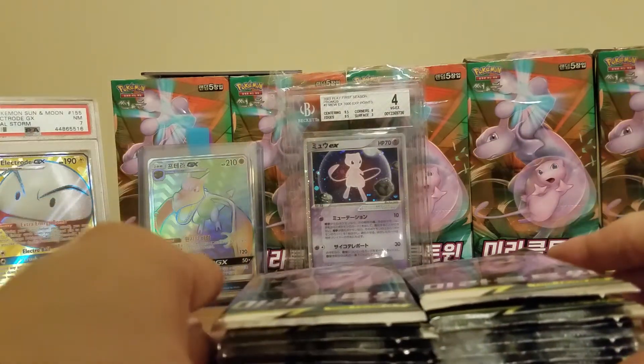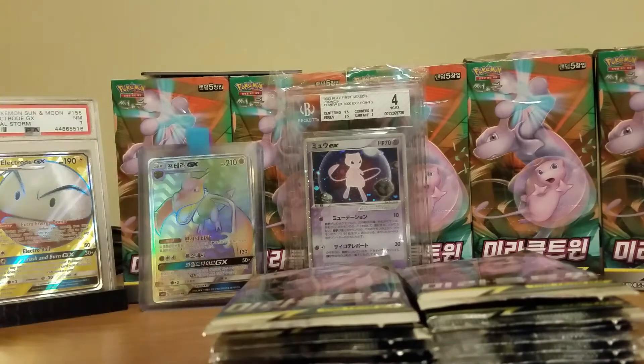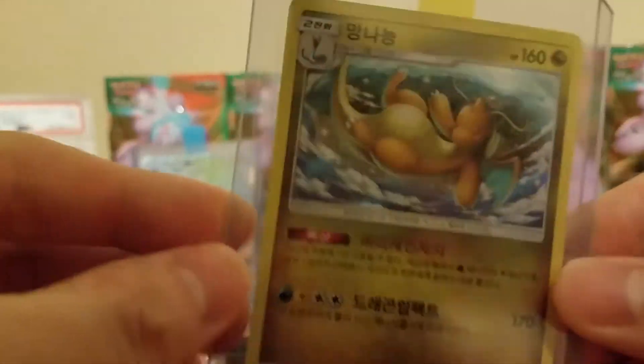So in the box you will get 30 packs, 5 cards per pack, and you'll get 10 holographic cards total. 3 of them will be GX cards that you saw in the back, and the others will just be a regular holographic like this Dragonite here.